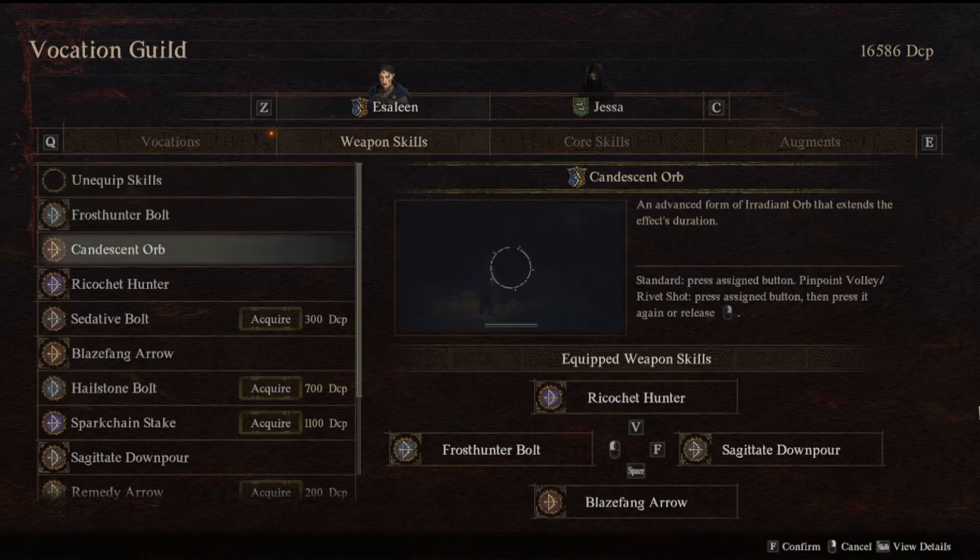These are the particular ones that I'm going with. Sadulet Downpour is the most recent one I just picked up, and it has the potential to just — I mean, I did a couple of tests with it and it just seems really, really OP. But then again, that's a later vocation rank ability, so it's kind of expected. I have the Ricochet Hunter.